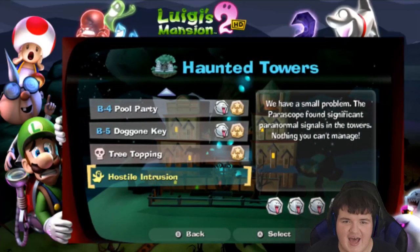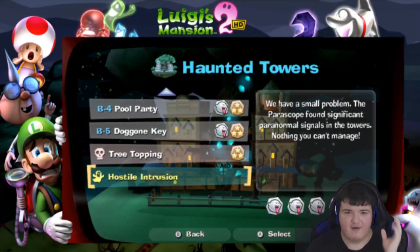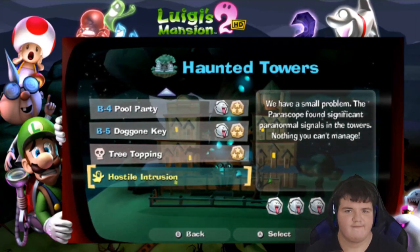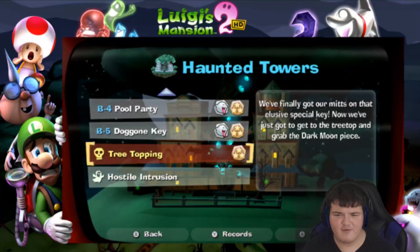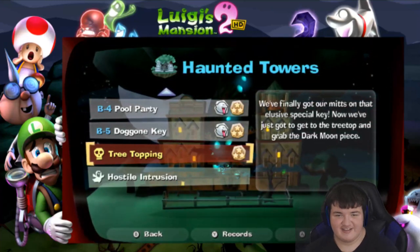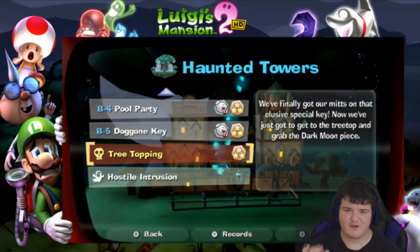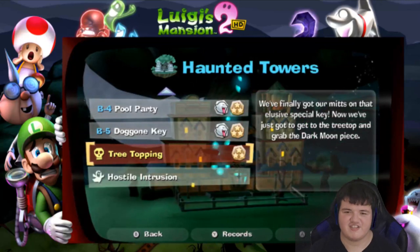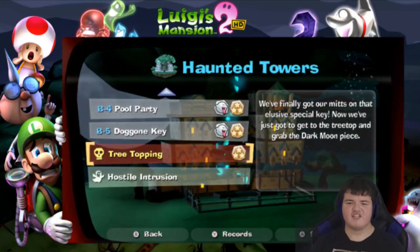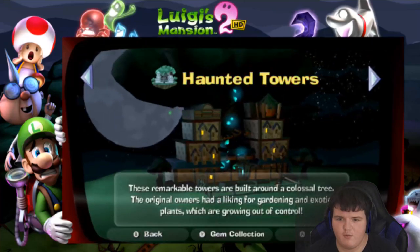Hey guys, Tittac Gamers back with another awesome episode of Luigi's Mansion 2 HD. If you guys remember the last time, you'll know that we battled the staircase at the top of the tree. The literal staircase came to life after we climbed all of those other stairs. Thankfully, we were able to beat it before it splintered us. And we got ourselves another Dark Moon Piece, which opened the way to the old blockworks.